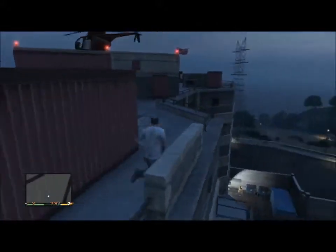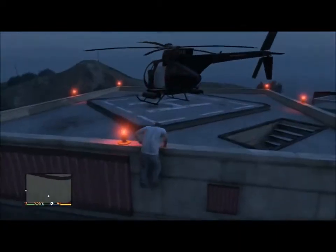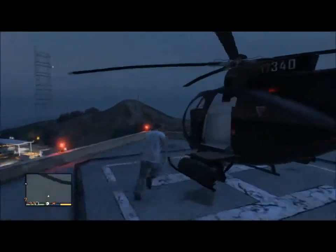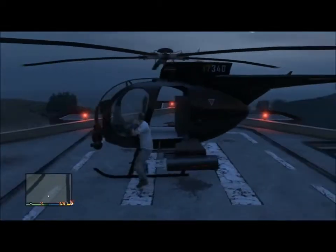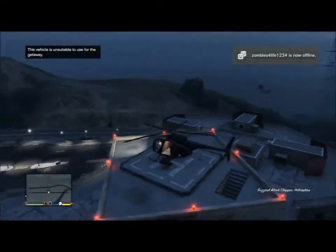It's fully loaded — machine guns and rockets. Like I said, you could buy this on warstock.com for two mil. So it's a lot of fun. Make sure you save this over at Trevor's helipad so then you guys don't have to come all the way here.